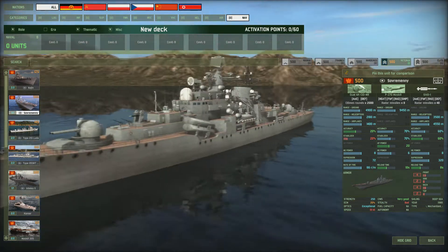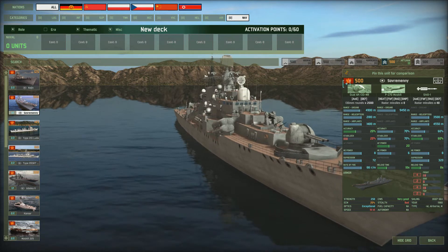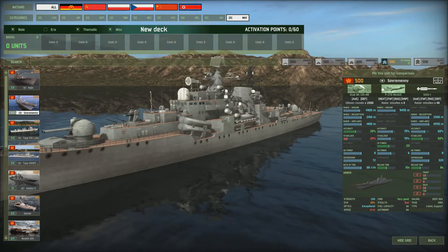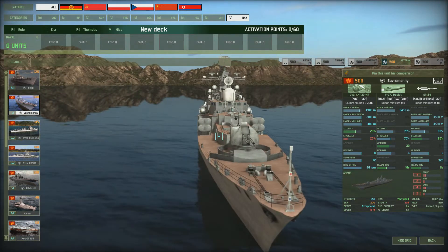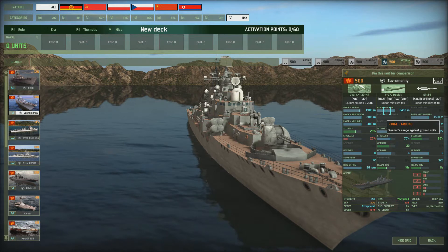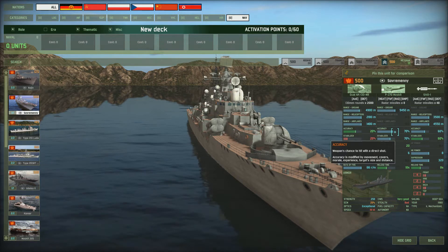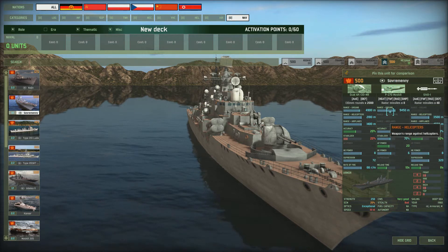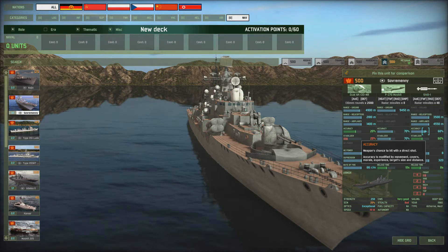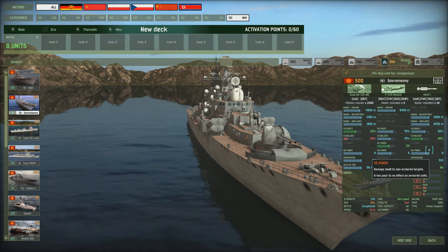Next we've got this massive attack ship — the Sovremennyy. Look at the cost: 500 points, so it's going to cost you half of your points to bring this in at the start of a game, which limits what else you can do and encourages team play. It's got eight Moskit ship-to-ship missiles with the longest range in the game at 9,450 meters, an accuracy of 70%, and a stabilizer of 70% as well. It can also defend itself against helicopters and airplanes with 48 Strel missiles — effective at 3,500 meters against helicopters and 4,550 meters against airplanes.